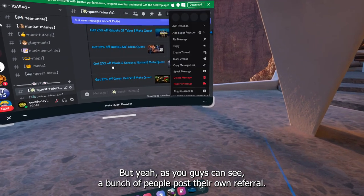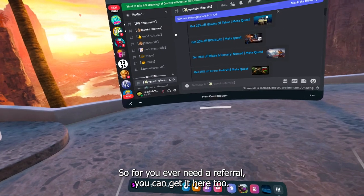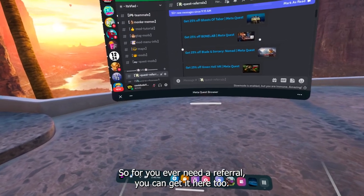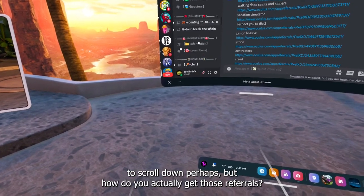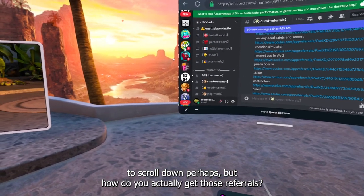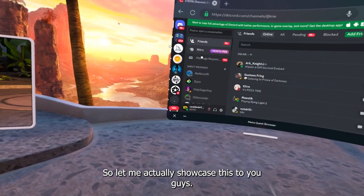In the Discord you can post multiple links at the same time and post them multiple times — it doesn't just rely on luck. A bunch of people post their own referrals, so if you ever need a referral you can get one here too. That's the quest referrals channel — just scroll down. But how do you actually get those referrals? Let me showcase this.